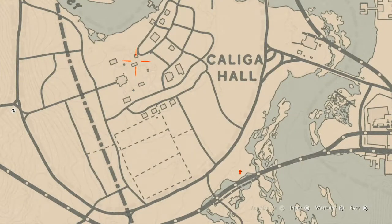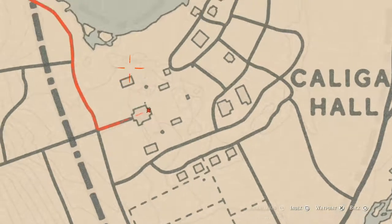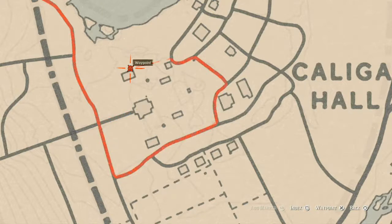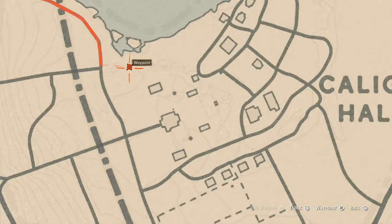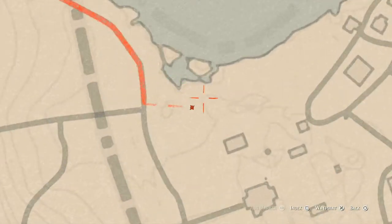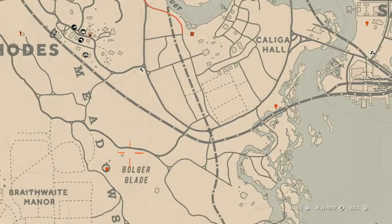Before we go to the next marker, there's a family heirloom on the back porch of this house — it's a New Guinea Rosewood Hairbrush, on the table. There's also a tarot card on a crate — a Six of Cups. There's also a spot nearby where you can come with your metal detector and get another random lost jewelry item.